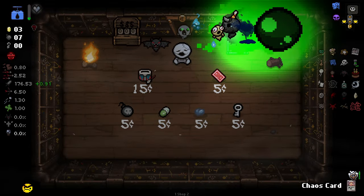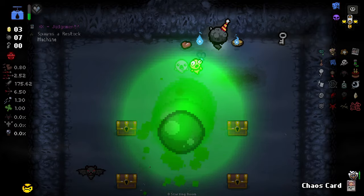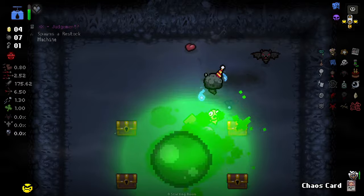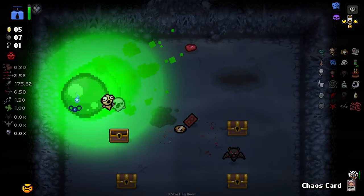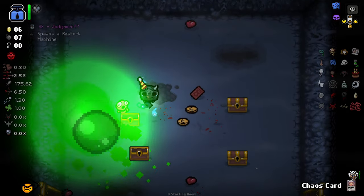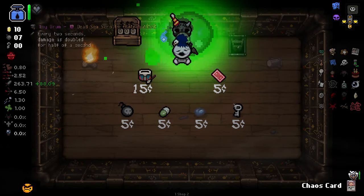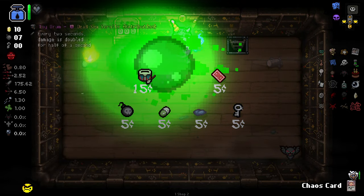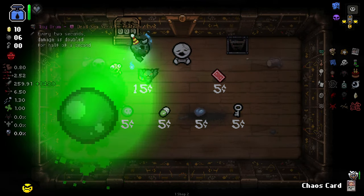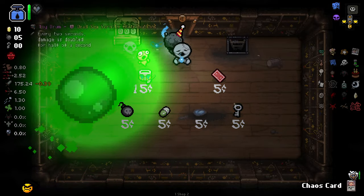I could actually skip Hush if I wanted to, but I'm not about that life right now. Oh, I got a Restock Machine — I didn't realize. That would have been so good. I guess I'll crack open one of these — hoping for more keys. I want Toy Drum so badly. I want to bomb this guy, but I know it's not going to let me. Don't you dare push that bomb into me. It's impossible to bomb what you want to bomb here.